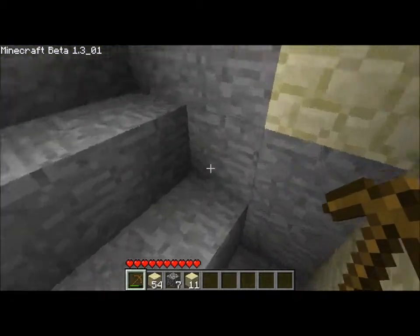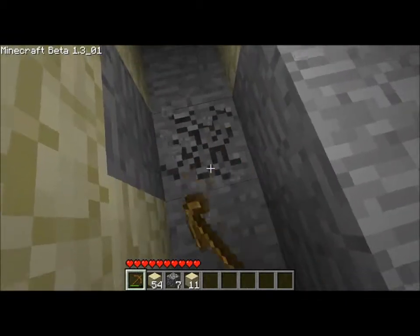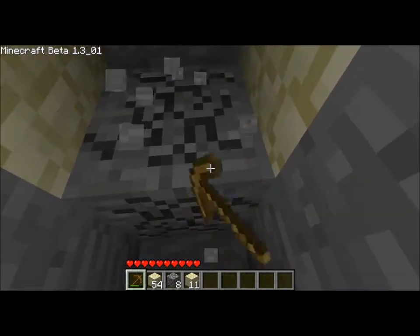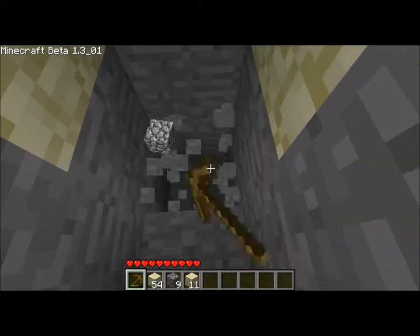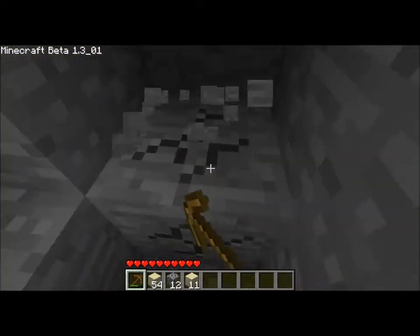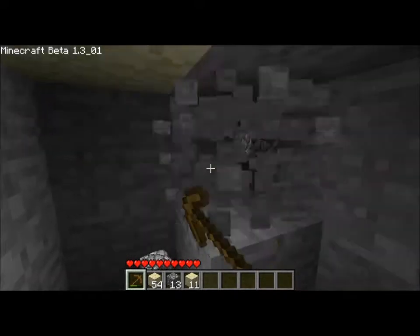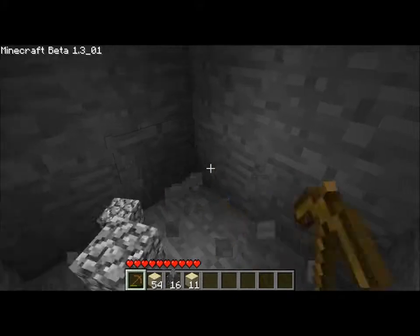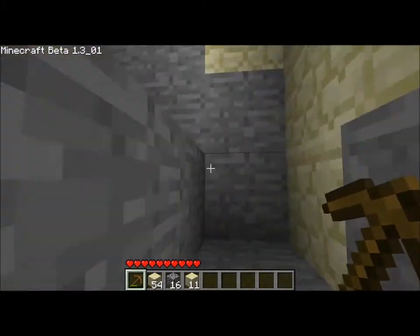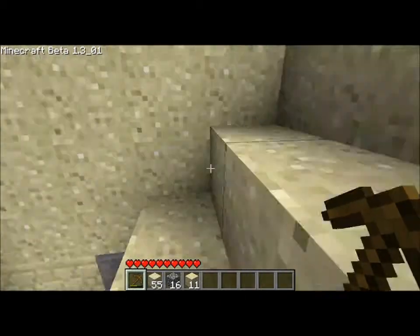If I don't find coal within these next couple things, I think there's enough time left in the day — I'll make some stone tools and just go try to find it over on that mountain on the other side of where the house is. Alright, so there's no coal down here. I was kind of hopeful, but what can you do.